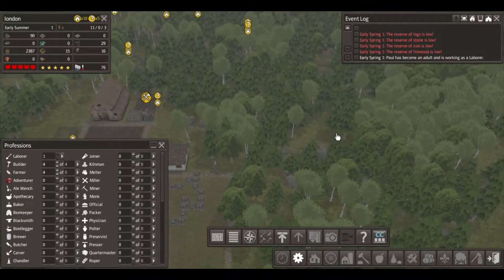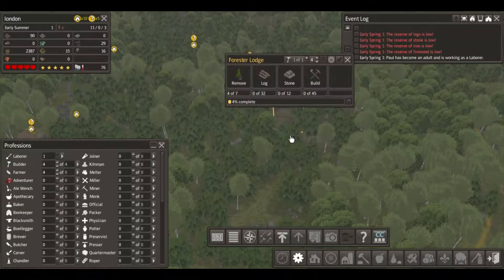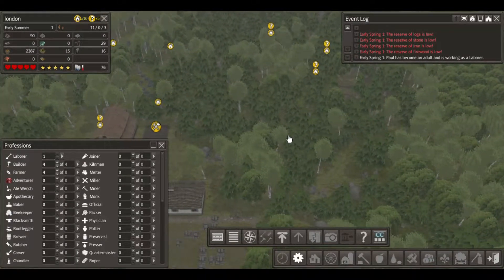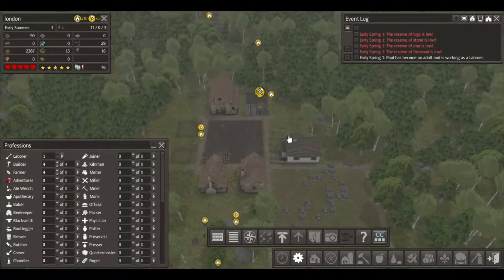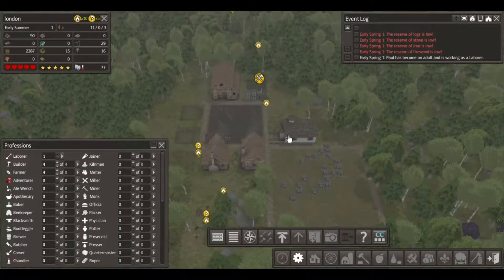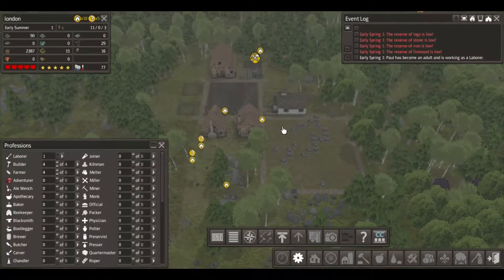That forester is almost all cleared. They're going over to do it. Once they're done they go over here and clear out this area to get more stuff.